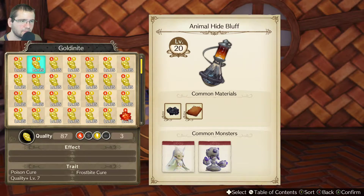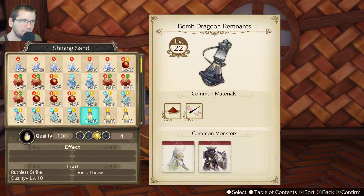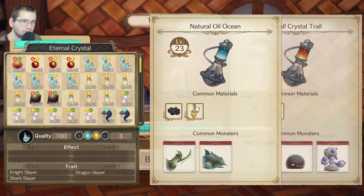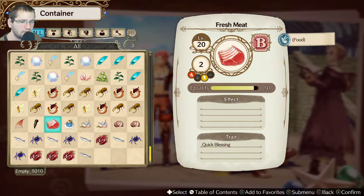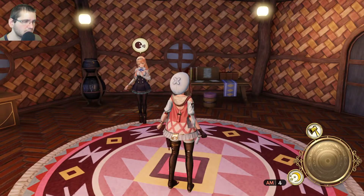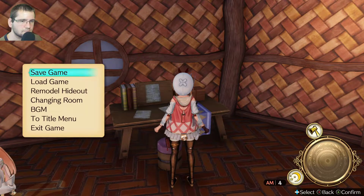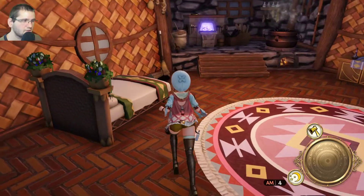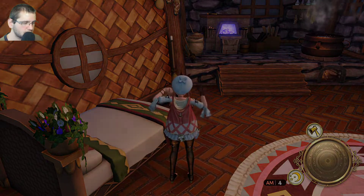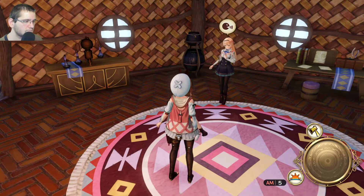I think I need way higher level items. I did just get some cool stuff from the beach, but you're only level seven. Then oof — I'm gonna have to get some better ingredients or something. What's going on? Let's go back to bed — I'll have to wait.